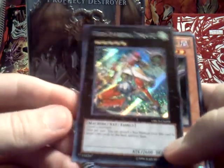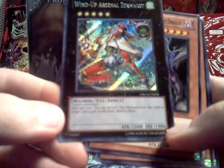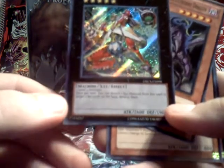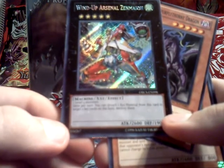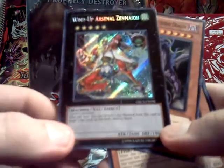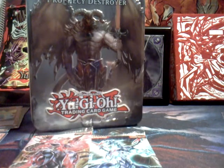Wind-up Arsenal Zinnmeier — oh wow, that's a hard word for me to know. It's a machine, 2600 attack. Wow, that's a Secret Rare! Really nice. Hoping to get something. Some foil.